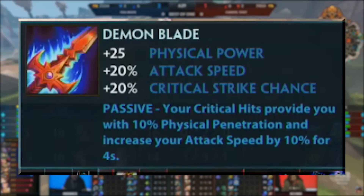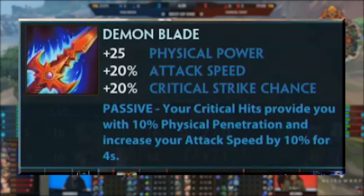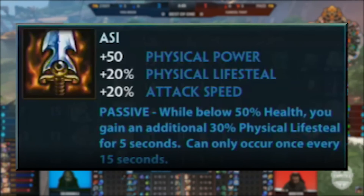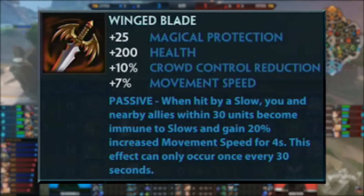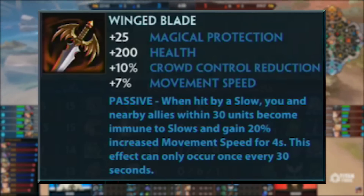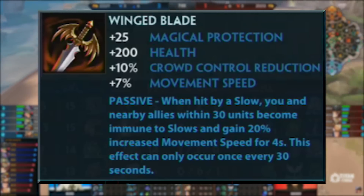Demon Blade is a rework of Wind Demon which is now on the hidden dagger tree, which is the Deathbringer tree, to make way for a new crit item we already saw in the keynote. The stats are unchanged, it's just been moved and redesigned visually. RC got a minor rework to become more of an expensive late game luxury item with beefed up stats, the flat penetration removed and the passive improved. Wing Blade got a small but impactful change which makes it now affect all nearby allies with the slow immunity and movement speed, which is huge for countering big AOE slows. This is basically a conditional Heavenly Wings but you save on a relic slot, which could be huge for supports.